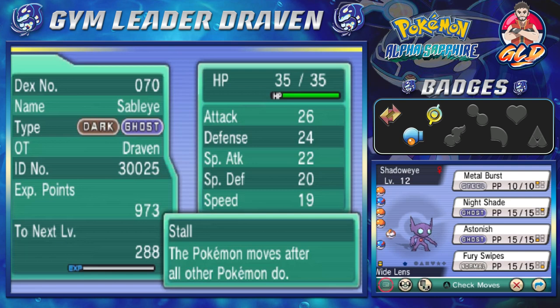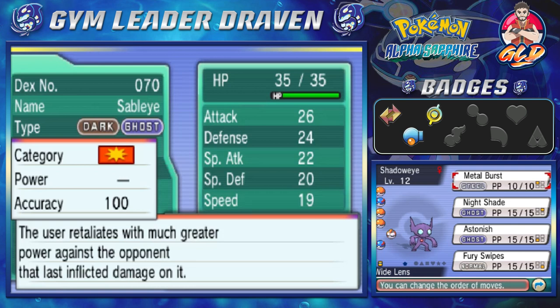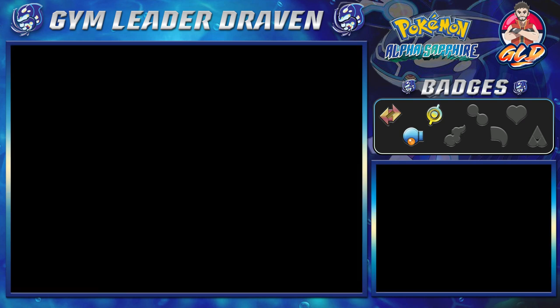Off screen I was trying to look for the best Sableye out there to help me out, and what I stumbled upon was this Sableye right here that has Stall - the ability that makes this Pokemon move after all other Pokemon. I never really got it until I found out it had the Wide Lens, but it also had Metal Burst - a move where the user retaliates with much greater power against the opponent that last inflicted damage. That is a very powerful move and I'm going to try and use it.